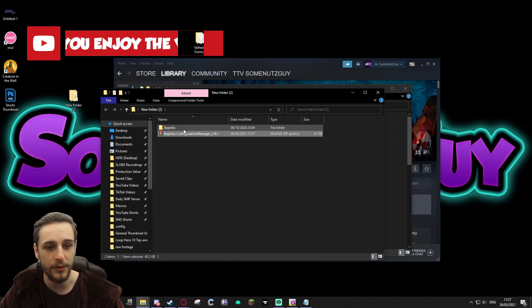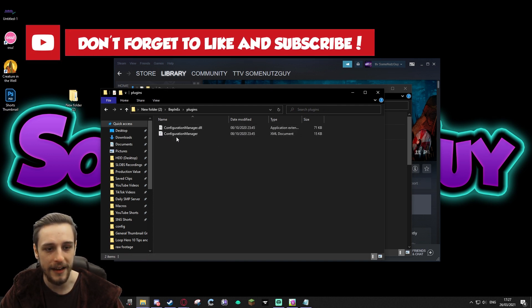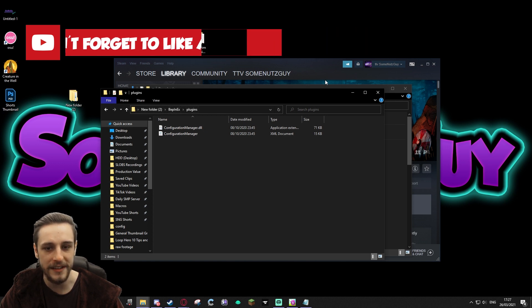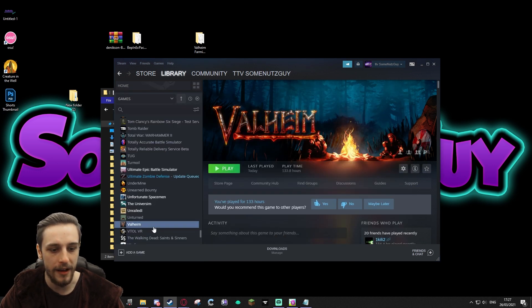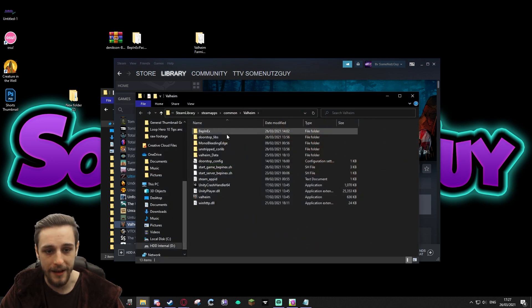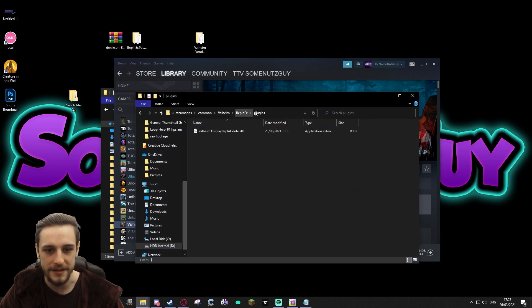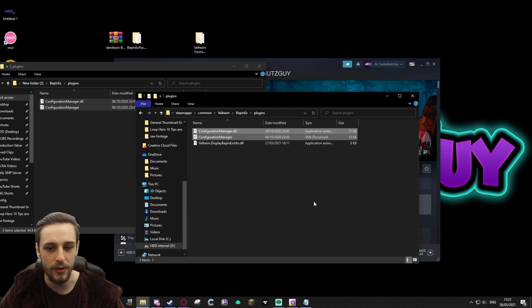We're going to extract this zip folder and then go into BepInEx Plugins. You'll see BepInEx Plugins, and that's going to relate to the BepInEx Plugins folder within your Valheim files. To get there, go to Valheim, select Manage, then Browse Local Files, then navigate to Valheim and then BepInEx Plugins. You're essentially just going to drag and drop these files into your BepInEx Plugins folder within the Valheim folder itself.